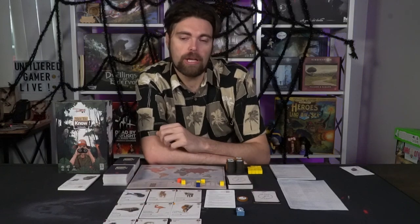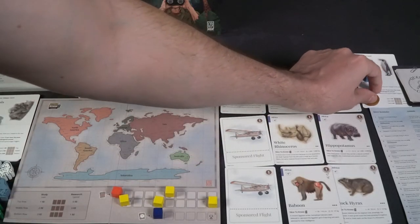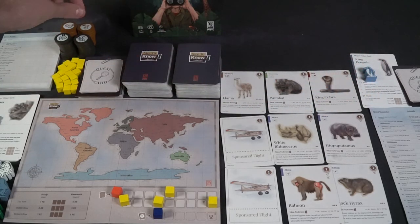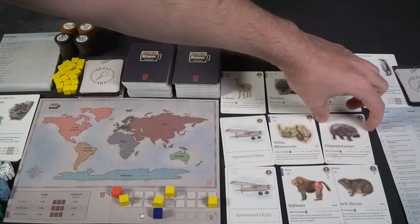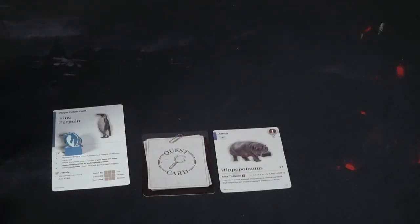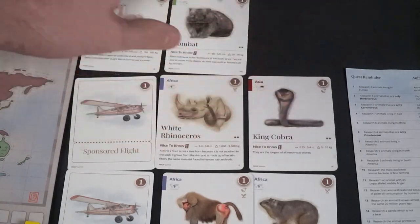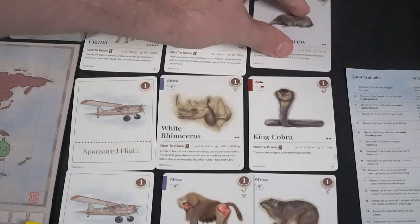The other action you can take is research. To research, you spend your research points to gain animals and place them in your tableau. Purchasing an animal from the first row costs five research points, the second row costs three, and the final row costs one. So it's definitely cheaper to get the ones on the bottom, though those haven't been taken as often. I could spend three research points to take maybe this walrus here — and once again when I take it, I'll move that column down and add a new card from the deck.